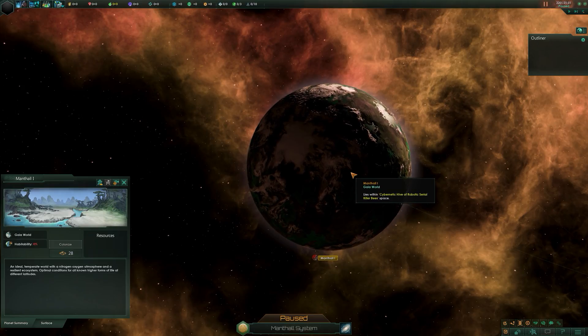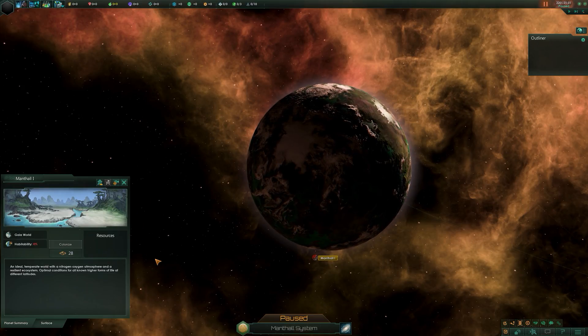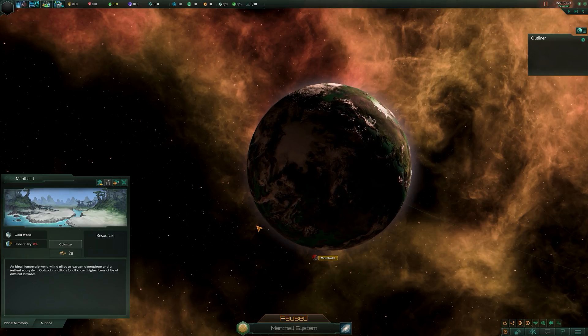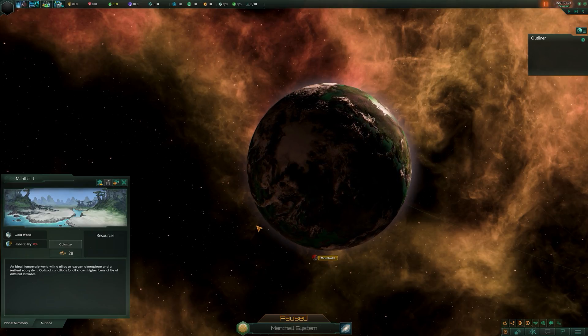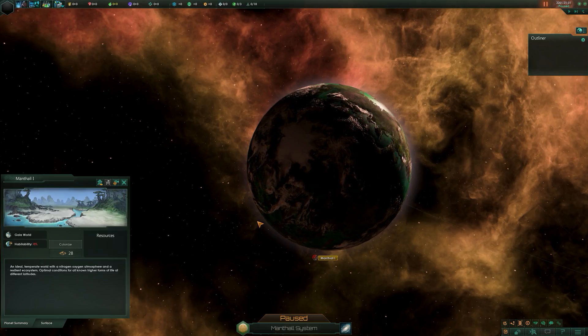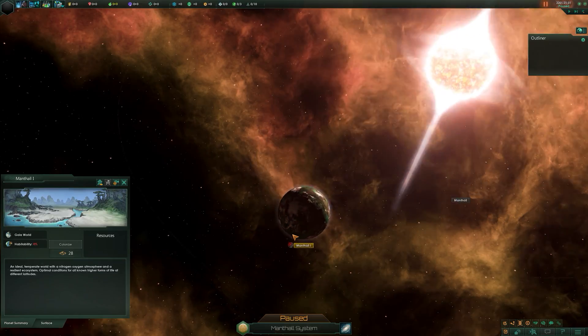One thing to bear in mind is that gaia worlds are the choice world for some of the fallen empires, who claim them as holy worlds. If they're claimed as holy worlds you generally don't want to inhabit them, because the fallen empire will probably come over and say they want you off that planet.